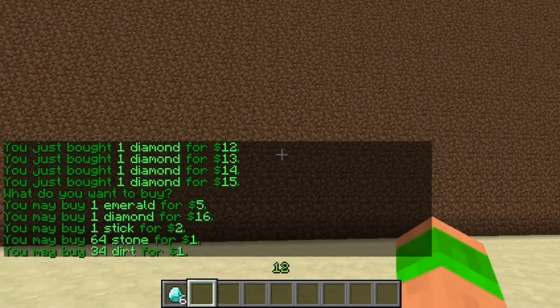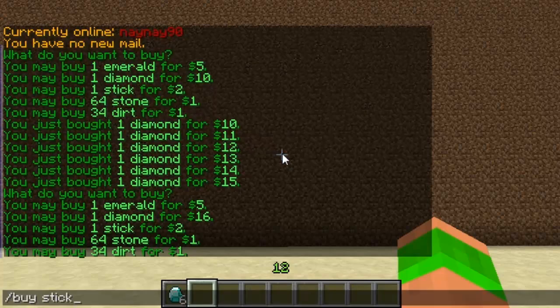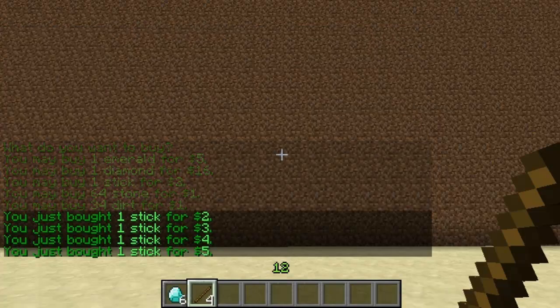So if I just look at the prices again, you'll see that diamond now costs 16. If I just buy some sticks you'll see the prices act in the same way.